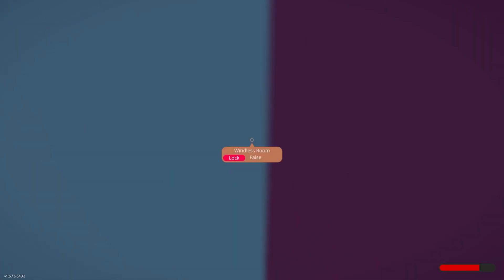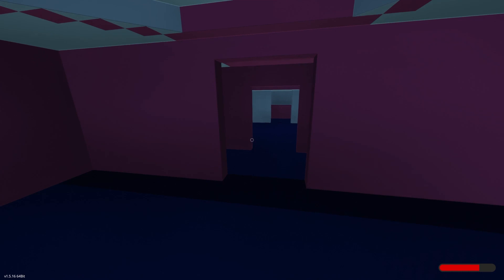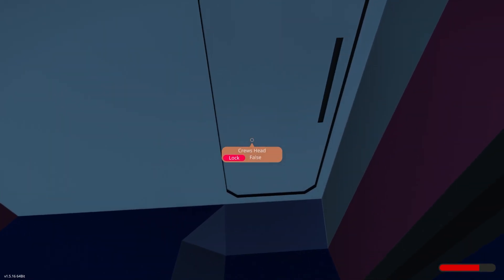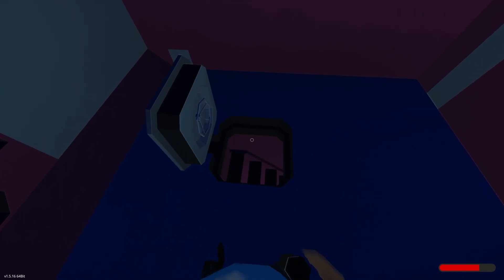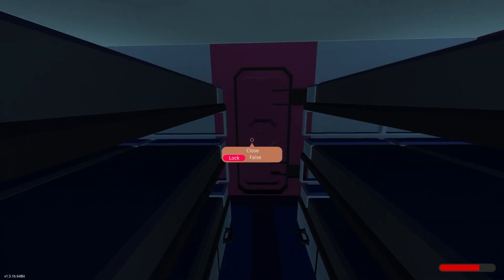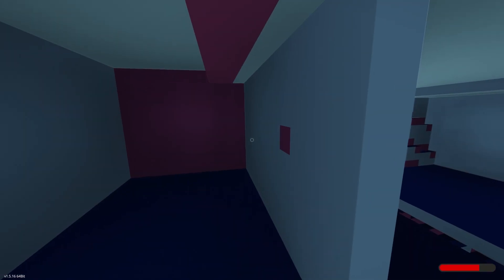Coming back here is the CPO mess room, which is not done. CPO quarters, which is really not done. And a small crew's head — not done. Nothing's done yet. We have crew birthing down here and more crew birthing in here. There's also another space here — I forget what goes there — but there's lots of stuff that goes in each one of these rooms.